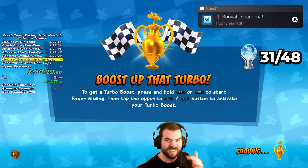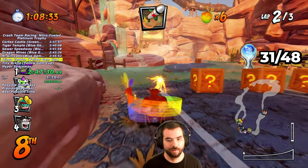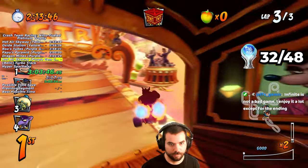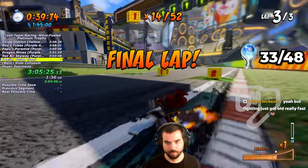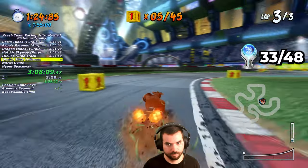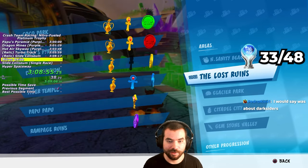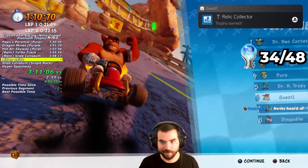I sandbagged in Dingo Canyon during the Yellow Gem Cup and earned the Weapon Technician trophy for using every normal power-up. After completing all the Gem Cups, I received the Gem Collector trophy. With all gems obtained, I can now get the Turbo Track and Slide Coliseum relics. Turbo Track has blue fire from every turbo pad, while Slide Coliseum has no turbo pads whatsoever. It turned out I forgot to get the Dingo Canyon relic, so I had to drive all the way back, losing over a minute. After collecting it, I earned the Relic Collector trophy and finally unlocked the final Oxide race.